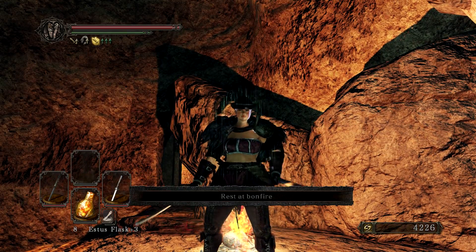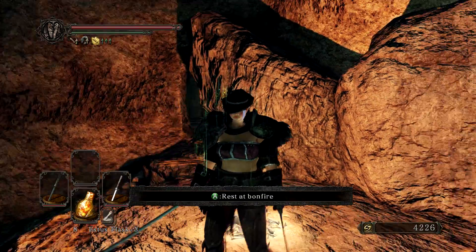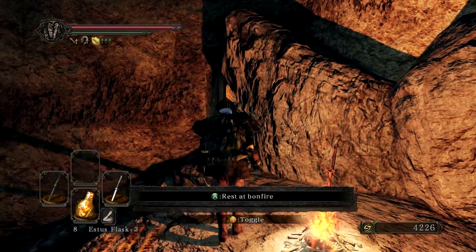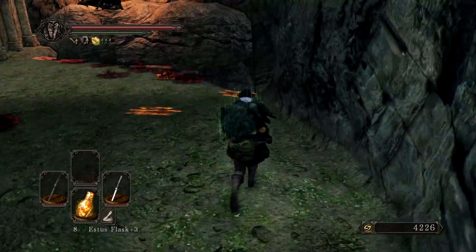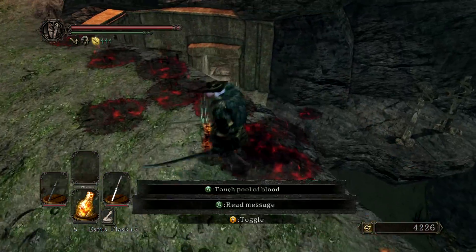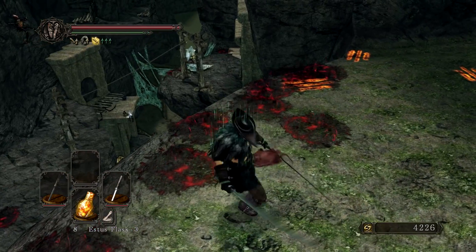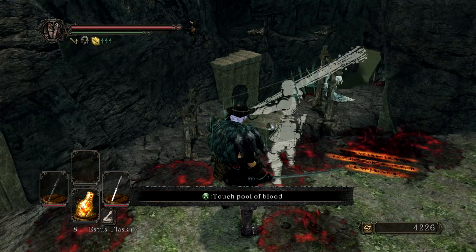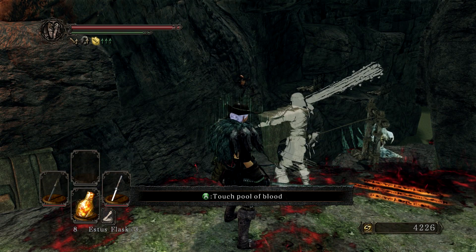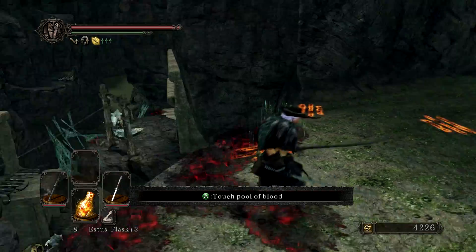Hey folks, welcome back to Dark Souls 2: Scholar of the First Sin. We are here in Brightstone Cove Seldora. In the last episode, we made our way down to the bottom, explored a variety of paths, got a variety of items. In this episode, we're doing very much a similar thing: to grab items that were on different paths from the one I took last time, and to grab items that I just kind of stupidly overlooked.